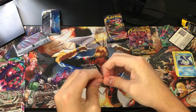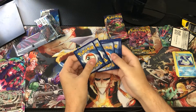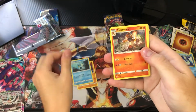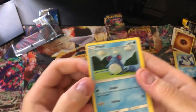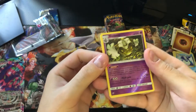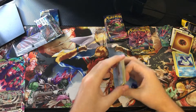Now let's do the Sword and Shield base set pack. One, two, three to the front — this one has a Fighting Energy. We got Lunatone, Cedra, Charmeleon — that's a nice artwork — Charmander, the Yarny artwork — I'm a big fan of that one — Pansage, Espurr, Pikachu, a reverse Duskull, and not a bad Ninetales. It's a nice looking card but for a rare it's not what we're looking for.